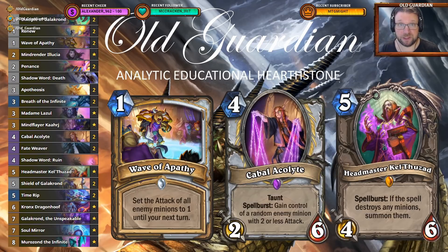As for the mulligans with this deck, you're typically looking for your early game pieces: Disciple of Galagrond to get on board on one, Renew, Penance, that sort of stuff — just early removal, a bit of early minions. Of course, if you know that you're against a combo deck, then you want Mind Render Illusia. And if you're up against something that has really big stuff, then Shadow Word: Death and even Cabal Acolyte with Wave of Apathy could be considered as a keeper.